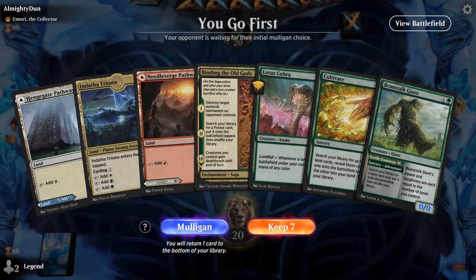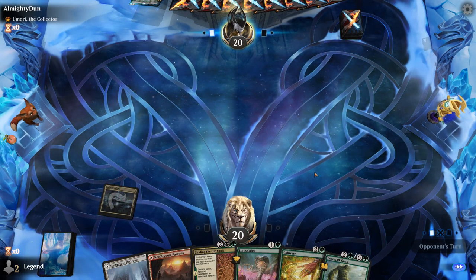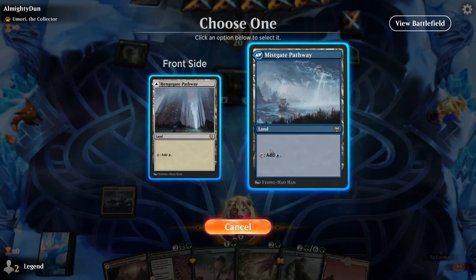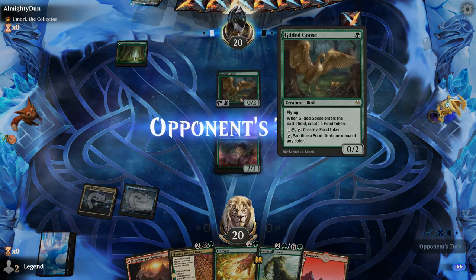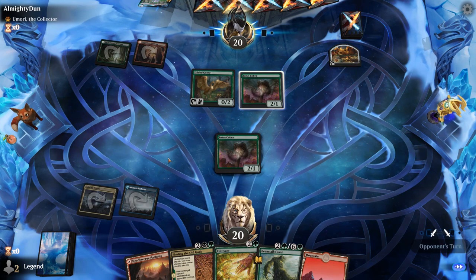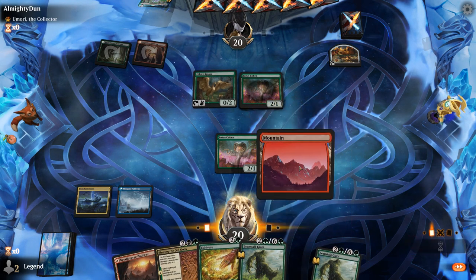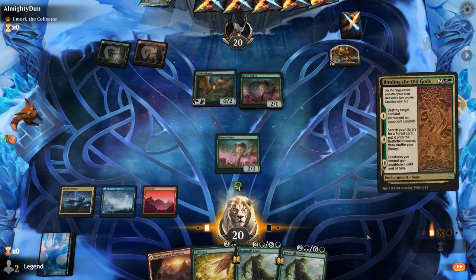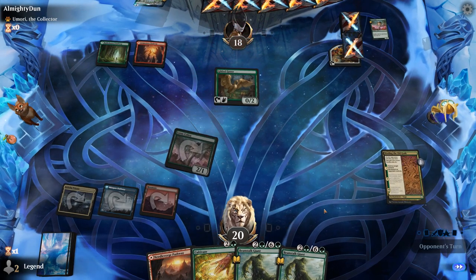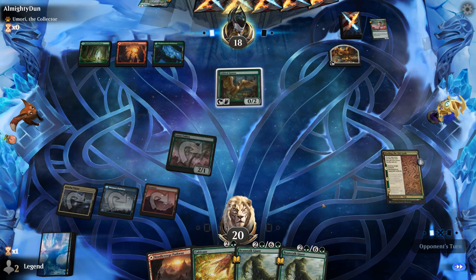We're on the play with a reasonable hand — no Prismatic Bridge just yet, but a fine start with Cobra, some ramp cards, and Binding as interaction. Turn-one Gilded Goose with Umori as companion, so it might be a Mutate deck. The opponent has their own Lotus Cobra. I think destroying the opposing Cobra is probably not a bad idea — Mountain can make green and Binding deals with Cobra. Next turn we can play two ramp spells and eventually get to one of our win conditions or Prismatic Bridge.